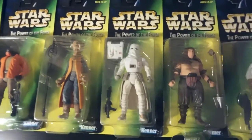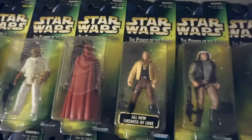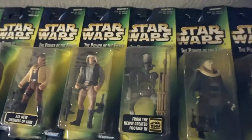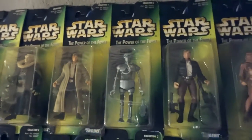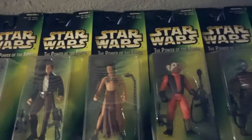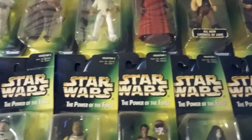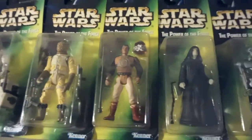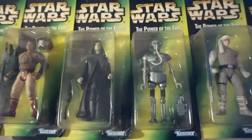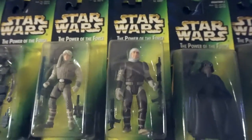I didn't really focus on holograms — no holograms. The two or three rarest green card figures: the R2 is tough to get for whatever reason, it's probably just short-packed. And the Lando — the regular Lando from Bespin — is pretty tough to get.